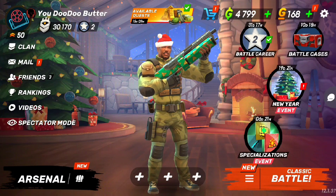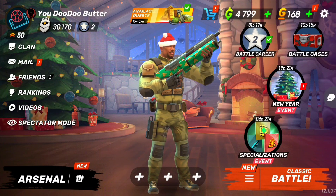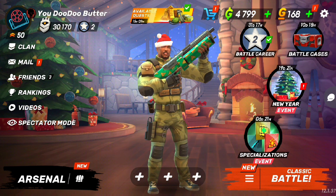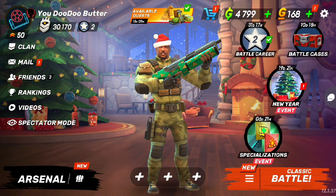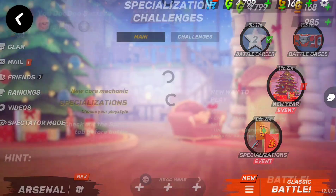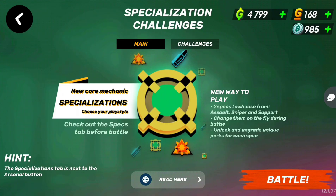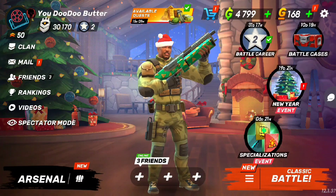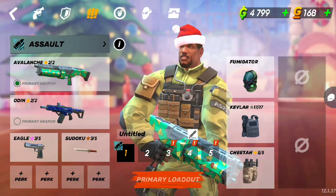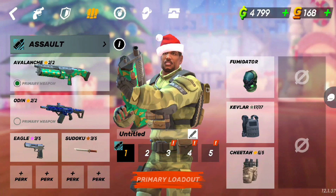It's your boy Georgie, you already know what it is. I am back on another YouTube video and today the new year event is here, and also this brand new Specializations Event which is pretty cool. You basically get to choose your own loadout. You see it's right at the bottom left where it says Arsenal — click on that and you get to make your own loadout.